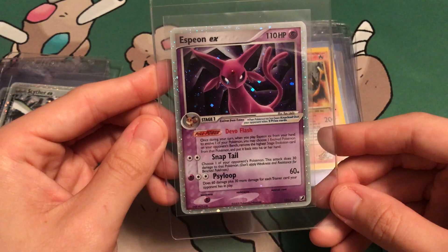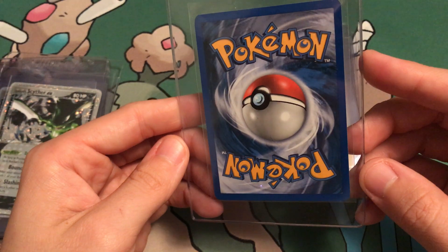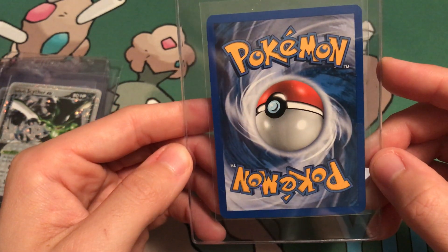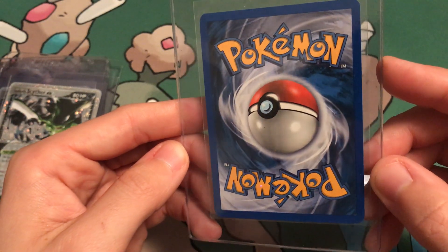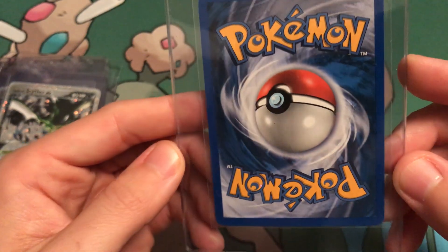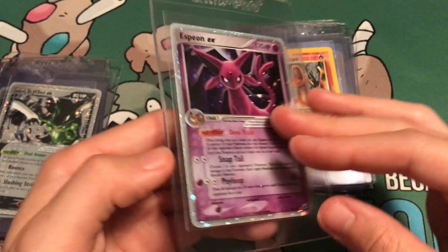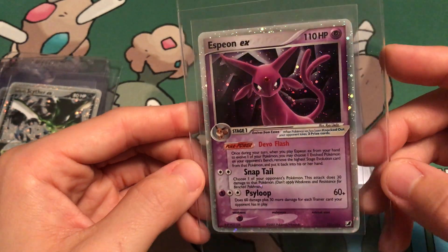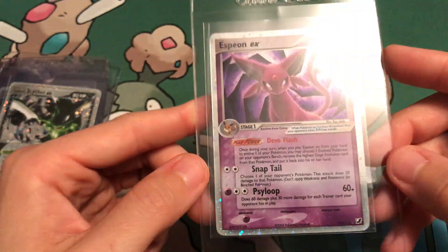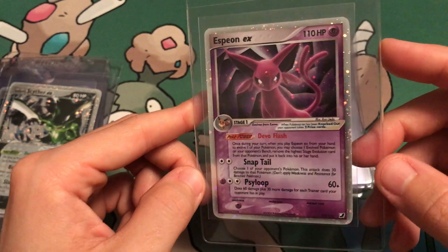Next up, Espeon EX. This does have some light scratches on it — very light, though. The back is very clean. I do not see any nicks, except maybe right here, but it's barely noticeable. This card is beautiful — I love Espeon, I love Umbreon, they're my favorite Eeveelutions. Unseen Forces has some amazing artwork. This looks like a good 10 candidate, but could possibly get a 9.